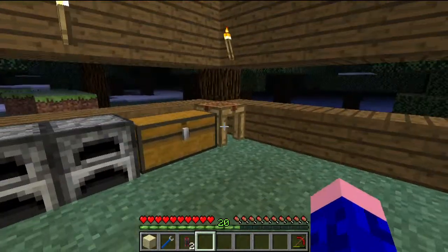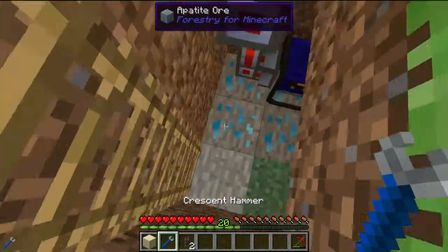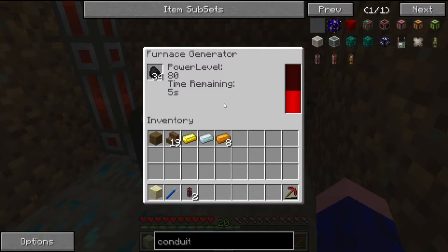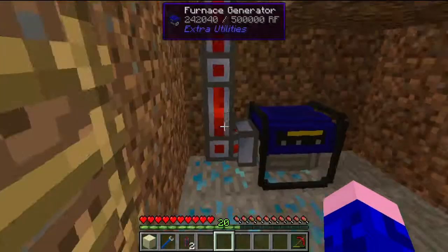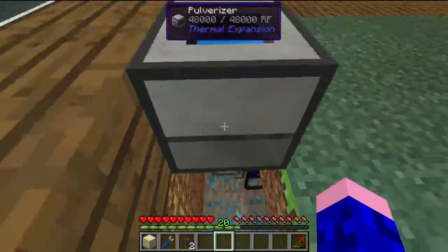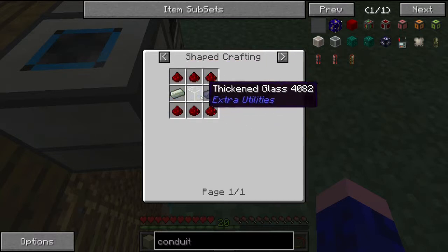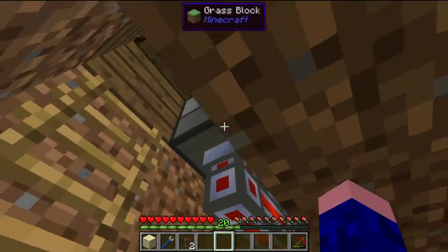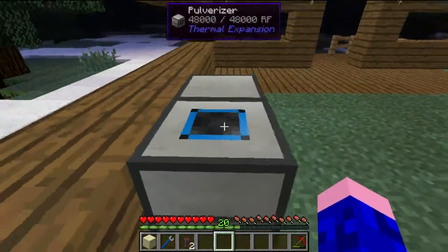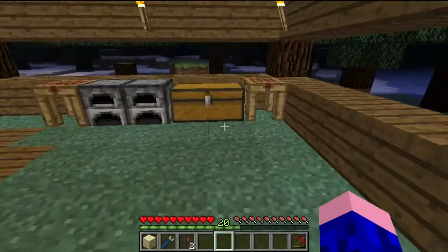Welcome back to my let's play. I've just attached the furnace generator to my machines. This is Leadstone Energy Conduit — pretty simple to make. The recipe is two pieces of lead, some redstone, and some glass. As this is hooked up, it will take all the power and put it into the pulverizer, and then we can double our ores.